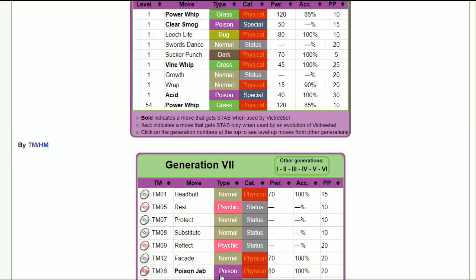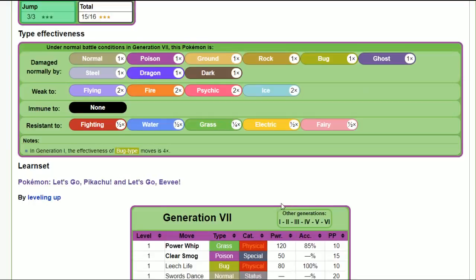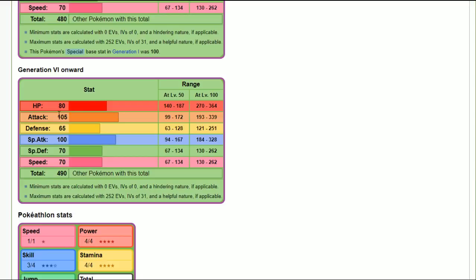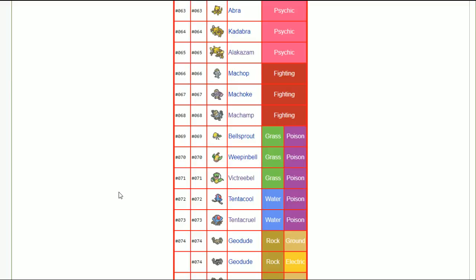For the most part you won't be using mega drain, but having it just in case — to heal off a super effective hit or just one-shot them with power whip — is a consideration. Power whip is 85 accuracy so it could miss and screw you over. Victreebel is well-rounded with slightly above average HP and good attack; it only loses out on speed, which doesn't matter below 110 anyway.